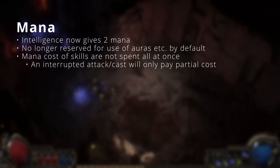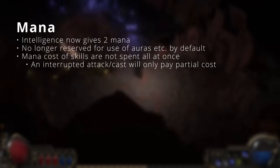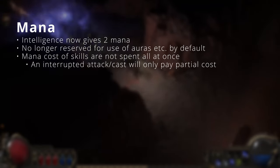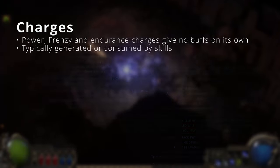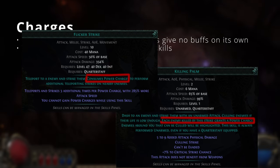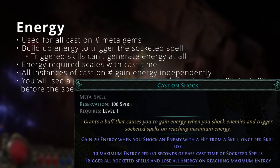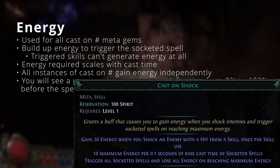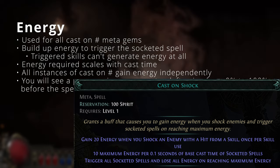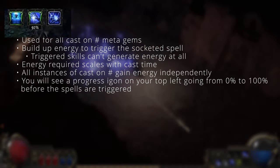Intelligence now gives 2 mana per point and is no longer used by default for reservation mechanics. Mana cost of skills is not spent all at once — if your attack is interrupted, only a portion of the mana is spent. In PoE 2, Frenzy, Endurance, and Power Charges no longer give any passive buffs. Instead they are generated by some skills and consumed by other skills to make them more powerful. Energy is a mechanic used for all 'cast on something' meta gems, such as Cast on Shock. You build up energy under a certain condition, and once it reaches 100% it triggers any skill socketed with the meta gem. The energy required scales by the skill's cast time, and you'll see a progress icon on screen going from 0% to 100%.